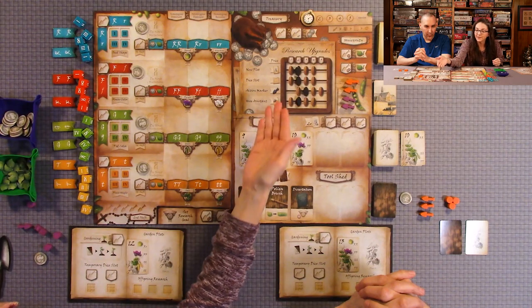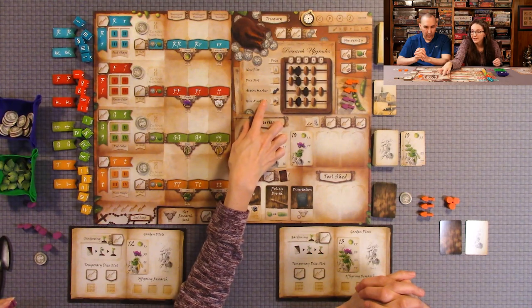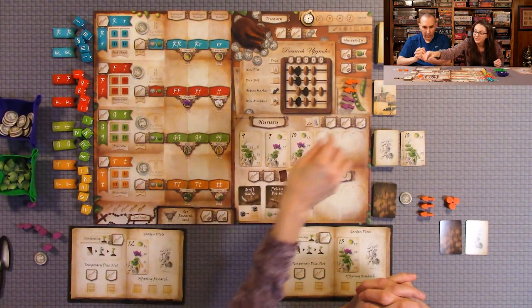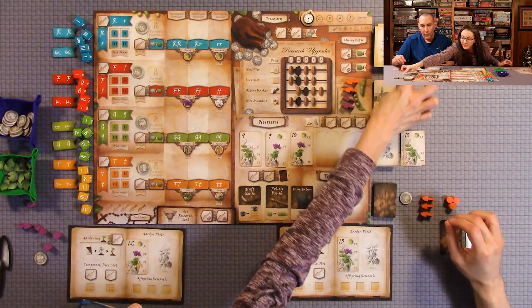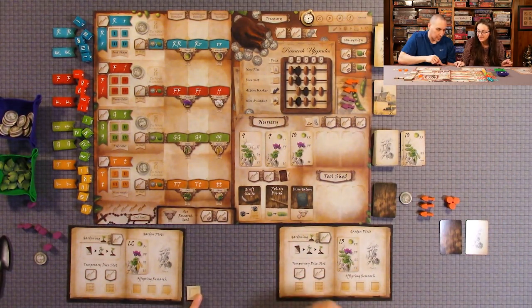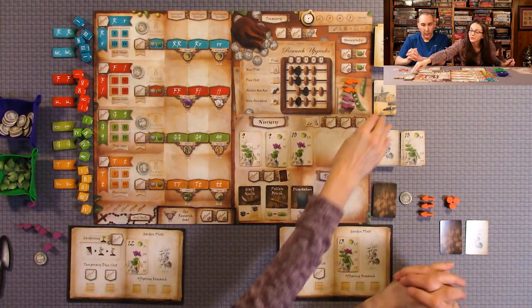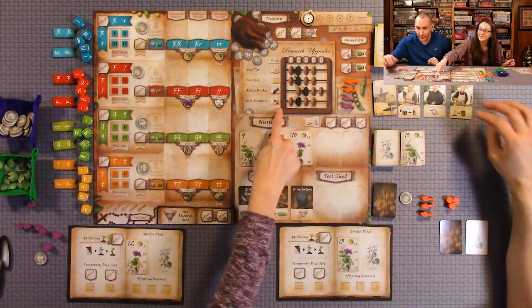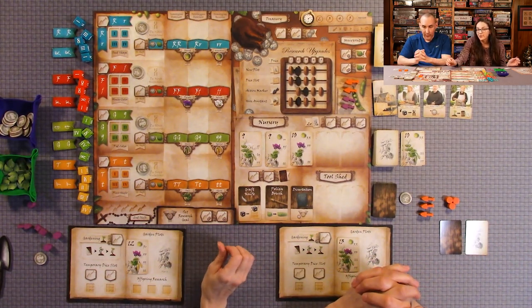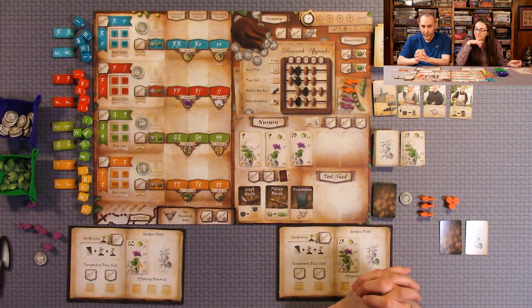Coins are very helpful because in the third phase of each round, you get to spend whatever coins you've gained to get upgrades. Those upgrades are very helpful — a new plot gives you an extra pea plant plot, buying dice gives you an extra permanent dice. There's no limit to how many you can purchase if you have enough coins. You can also purchase assistants — those are pretty powerful. They give you special abilities, and you switch them out every round. There are always three to choose from.